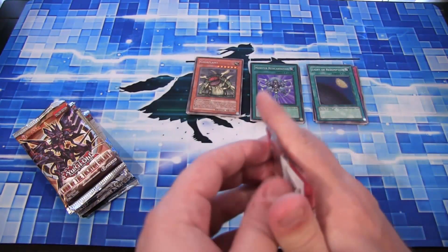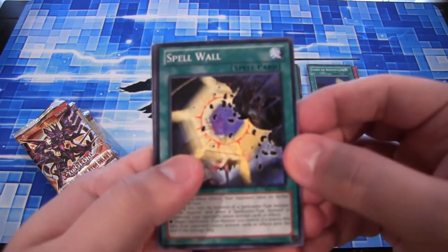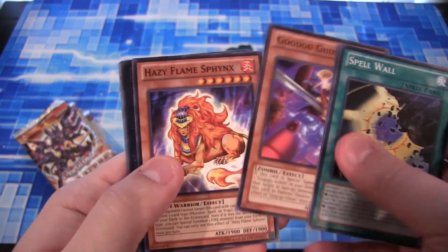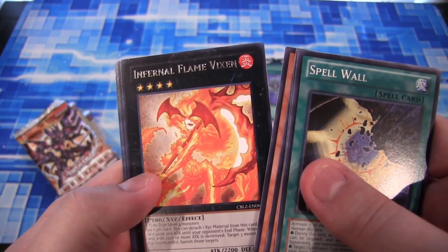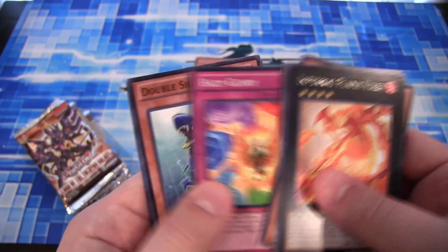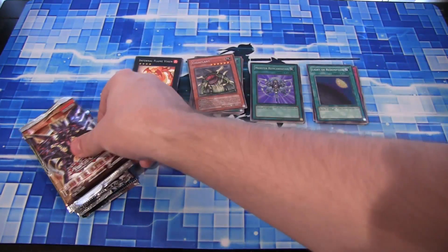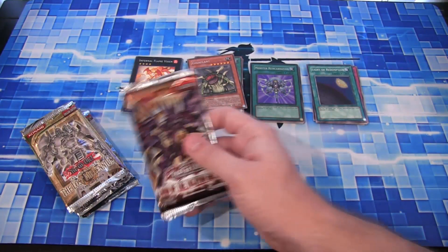Cosmo Blazer. We have Infernal Flame Vixen - seems like I get this one a lot out of this set of packs. And the Hazy Flame as well - both of the rares. I'm not sure if there were only two.